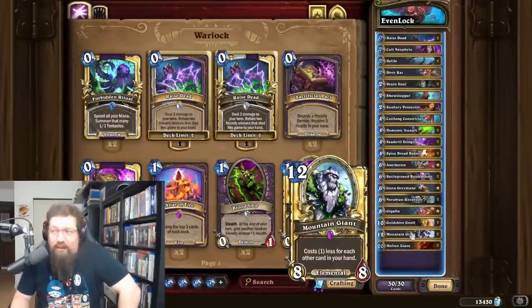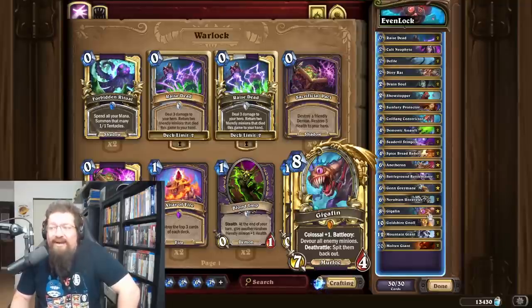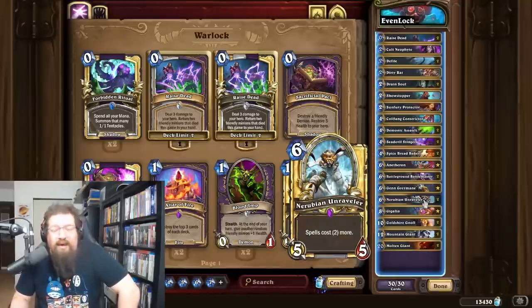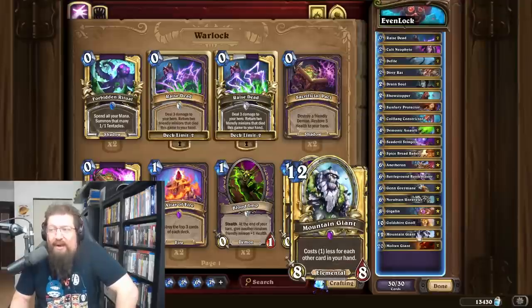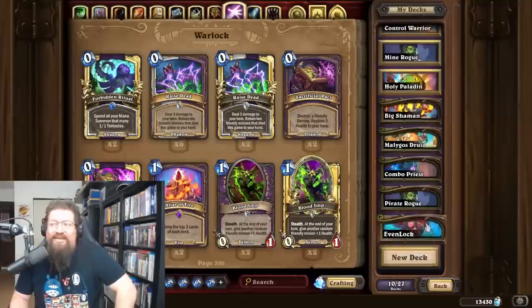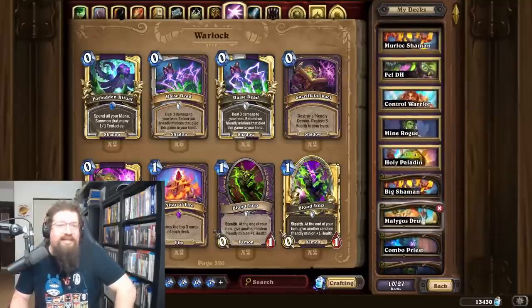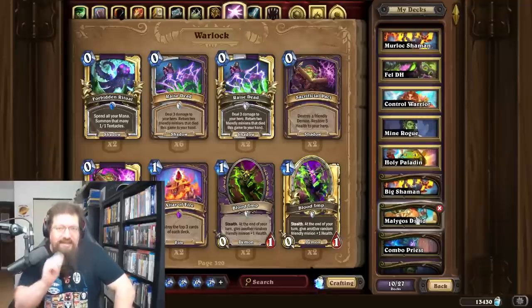Lastly, Even Warlock — I see this all the time on ladder and it's a really good deck that can cheat out giants quickly. The pretty cool combo of Sea Devil Stinger and Gigafin locks out so many board-based decks that it just auto-wins. Against slower decks you have New Ruby Unraveler to lock them out with spells, and you can also just vomit giant minions like Antheron and Mountain Giant, give them Windfury with Battleground Battlemaster, and kill them. There are 10 decks across standard and wild that you can take and realistically expect to have some success with — if you enjoy the video, please like and subscribe, have a great day and stay salty!